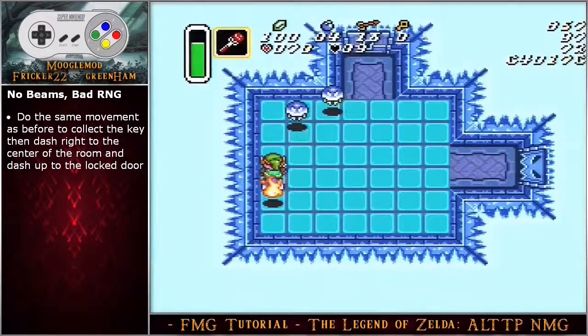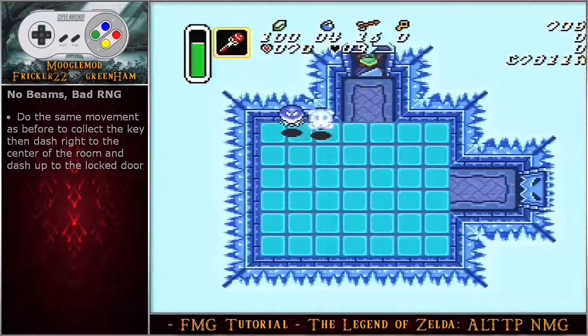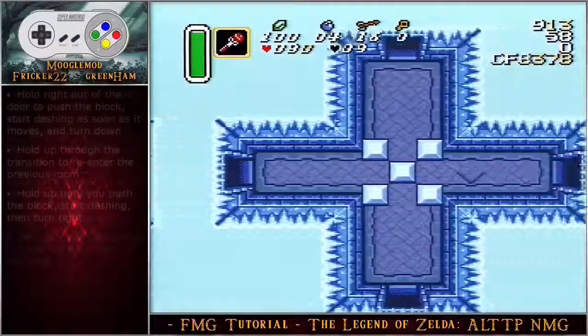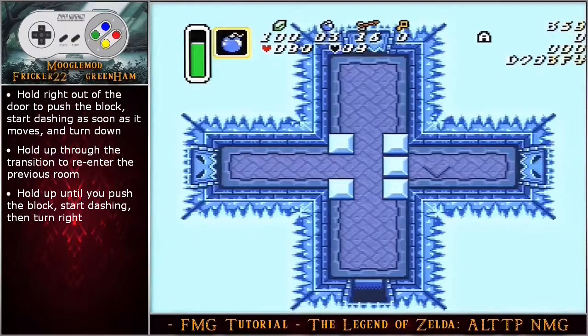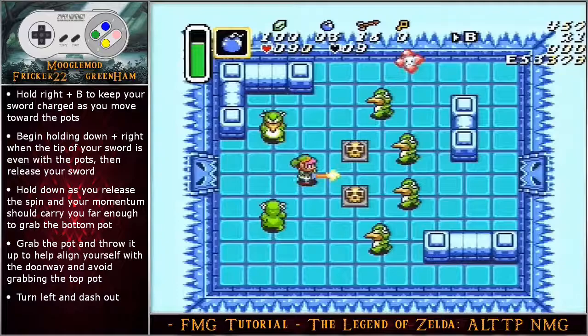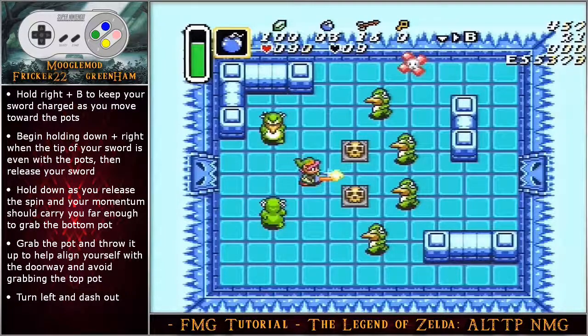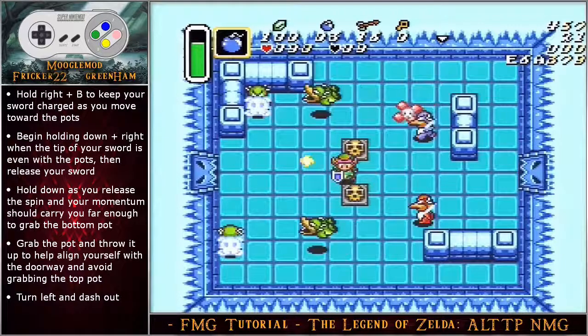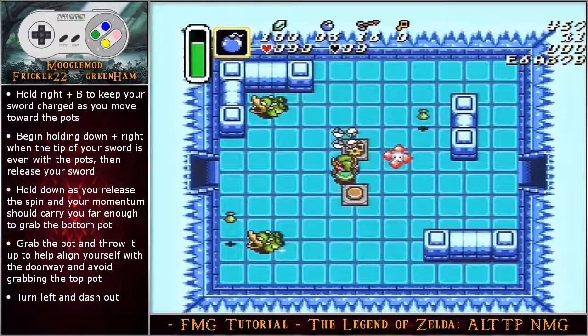Hold left out of the door and dash turn down. Move left onto the switch when you are below the wall. Hold angle up right during the switch animation and walk up when you clear the left wall. Dash turn right when you are aligned with the doorway. Hold right out of the door to push the block, start dashing as soon as it moves, and then turn down. Hold up through the transition to enter the previous room, hold up until you push the block, start dashing then turn right. Hold right plus B to keep your sword charged as you move toward the pots, begin holding angle down right when the glowing tip of your sword is even with the pots, then release your sword spin. Hold down as you release your spin and your momentum should carry you far enough to grab the bottom pot.